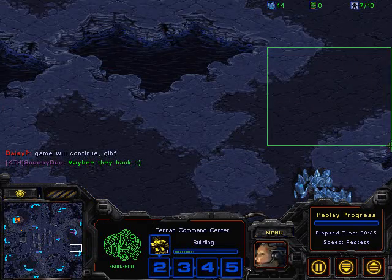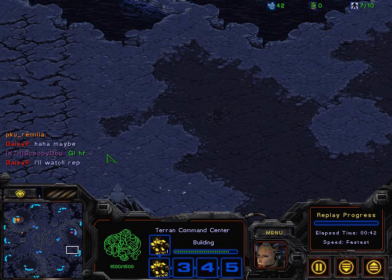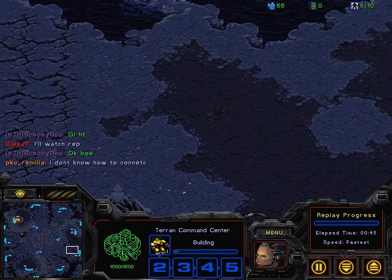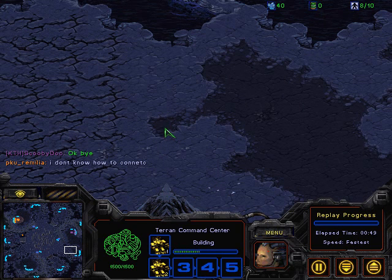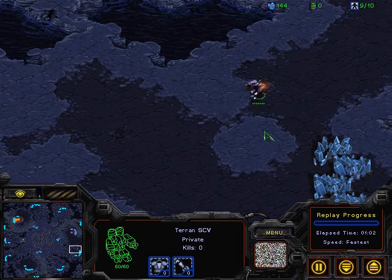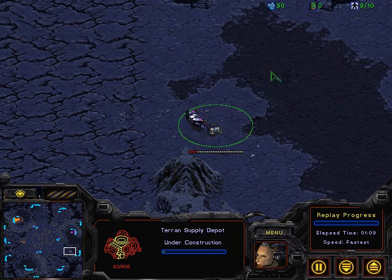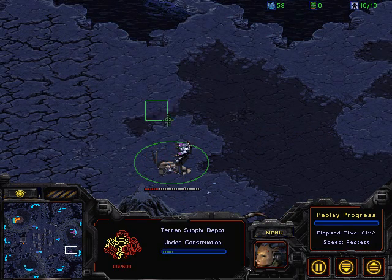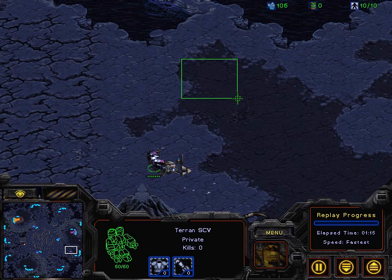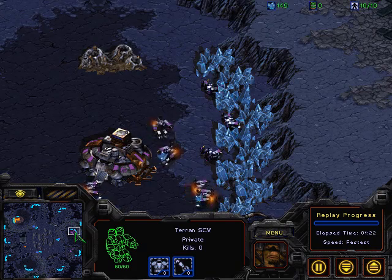I think this map favors Zerg a little bit because the second choke is pretty wide, difficult to isolate off. You need a lot of supply depots and a lot of barracks. You can do a perfect blockade here, but you need to have the barracks on the front. Depending on how you place it, the Marine ends up spawning on the outside. I don't think he's ever going to be able to get a perfect seal, because even two supply depots will create a block lane, but a barracks to the north will not. Zerglings will be able to slip through, so he might want a couple extra Marines or a bunker for additional defense.